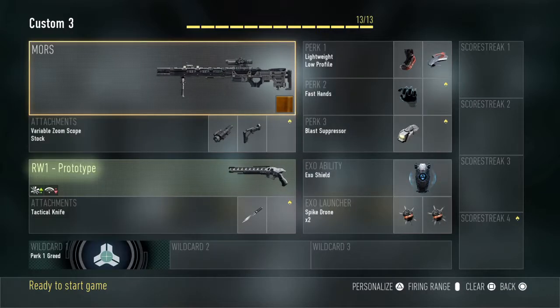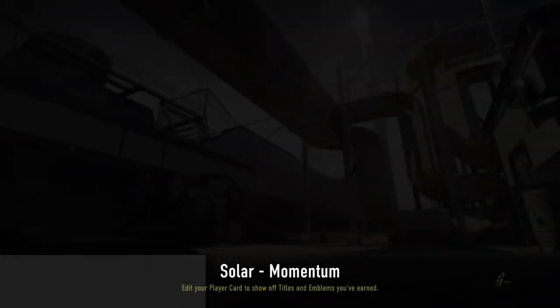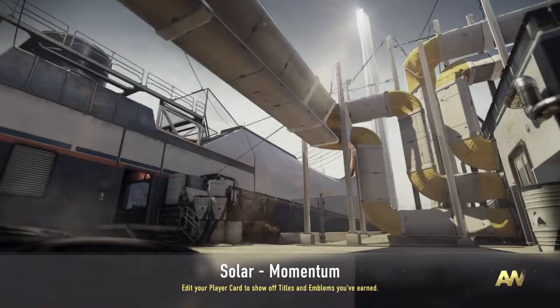Make sure to turn off class scorestreaks. This is my class that I use for trickshotting — you guys can copy it. Okay, let's start it up. It doesn't matter which team you start on, as long as the first team you start on is where all the bots will come, I think. So just stay on that one.